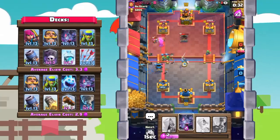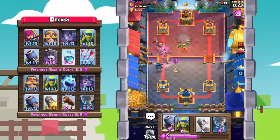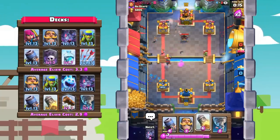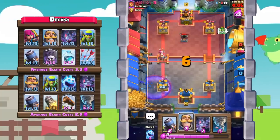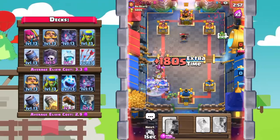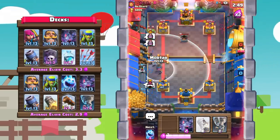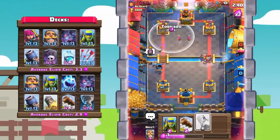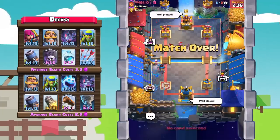Ice spear to tank, spear goblins to tank, log, knight. He's gonna get a knight down to distract the mortar — this is honestly looking like a loss. I really don't have a way to break through, and if I try to rocket cycle he's just gonna kill me with that graveyard because I'm unable to get a good king's tower activation. We're gonna lose anyway, but if we don't give rocket cycling a try we'll never know. Knight, bats, ice spirit, spear goblins, log — yeah that tower is down to arrows range and we're gonna be losing this match.